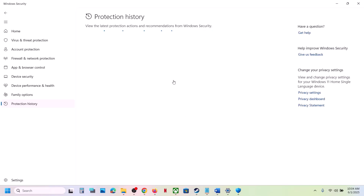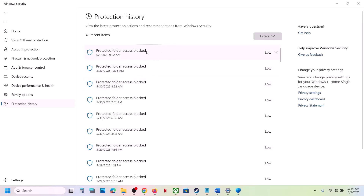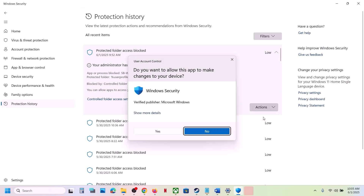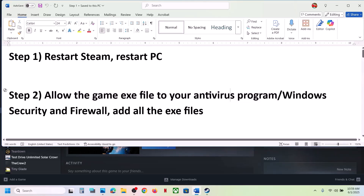This may take some time to load up. At the very top you can check items one by one. You will find 'Protected Folder Access Blocked' — click the down arrow and click Yes to allow. You can see 'Your administrator has blocked this action: SBWin64Shipping.exe' — this is the game exe file. Click on Action at the bottom and then click on Allow on Device, then click Yes to allow.